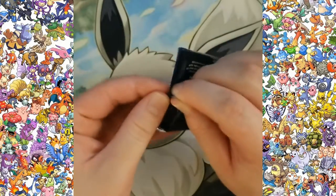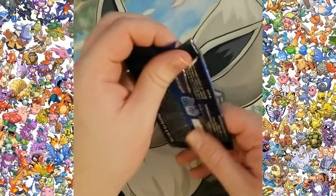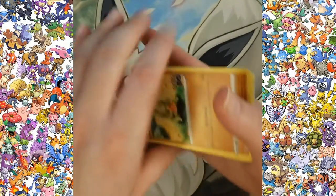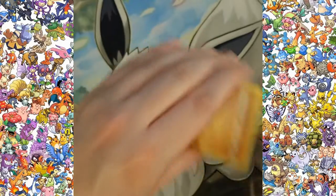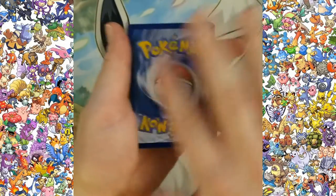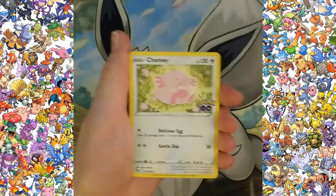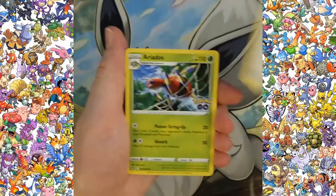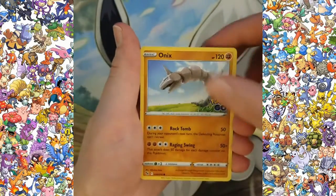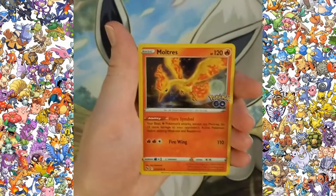Hopefully I get a Ditto so I can show you all what that's like. I'm sure most of you have seen it already — it's kind of one of the big things they did in this set. I hope they keep doing cool stuff like that in future sets. Sports cards actually used to have a thing where you could rip open the back and there would be money inside, or you could keep the sports cards sealed. Not that I'm saying Pokemon should start putting money in their packs, but there's different stuff like that that could be cool. First holo egg incubator, and a Moltres holo.